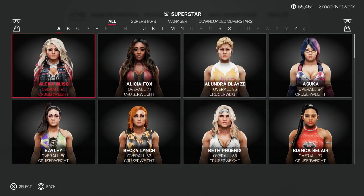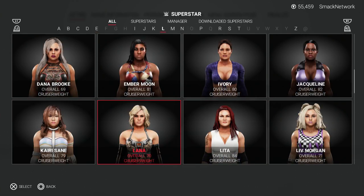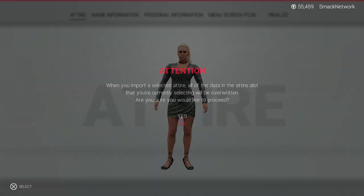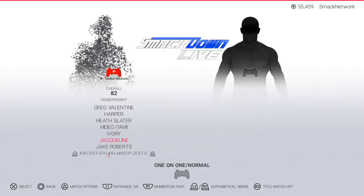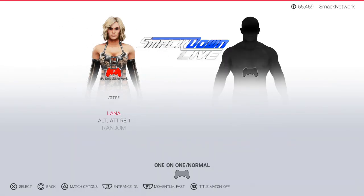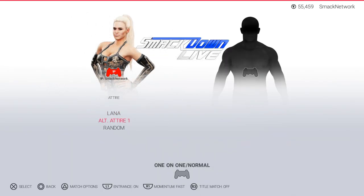I'm going to add Lana's resting attire by going to the import attire option and then selecting her regular model's in-ring attire, which then adds it to this one, giving you an updated Lana that you can now save as an alternate attire to use in matches. Once your creation is ready, head on over to the selection screen where you can find your new alternate model listed as an alternate attire for the playable version of your chosen Superstar.